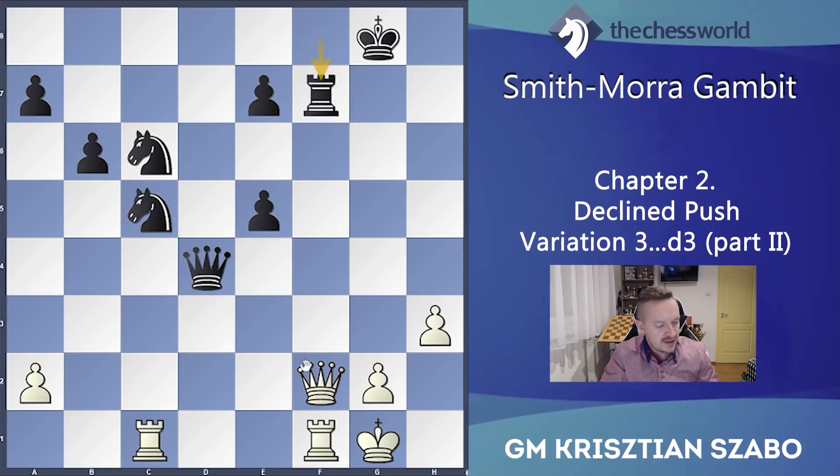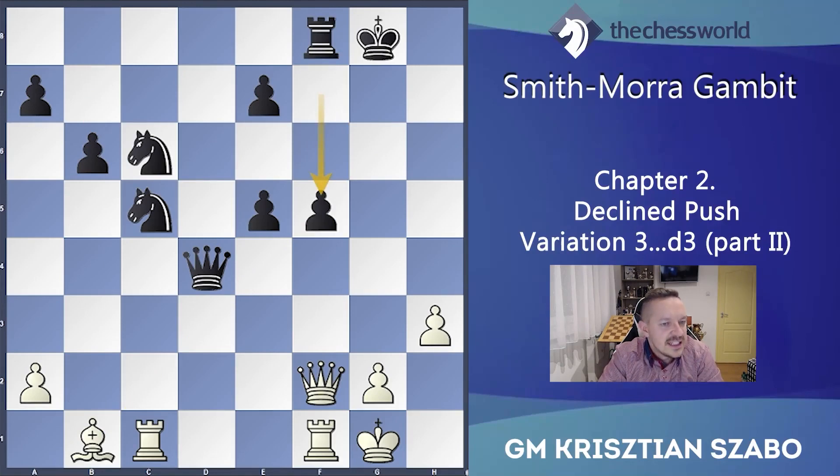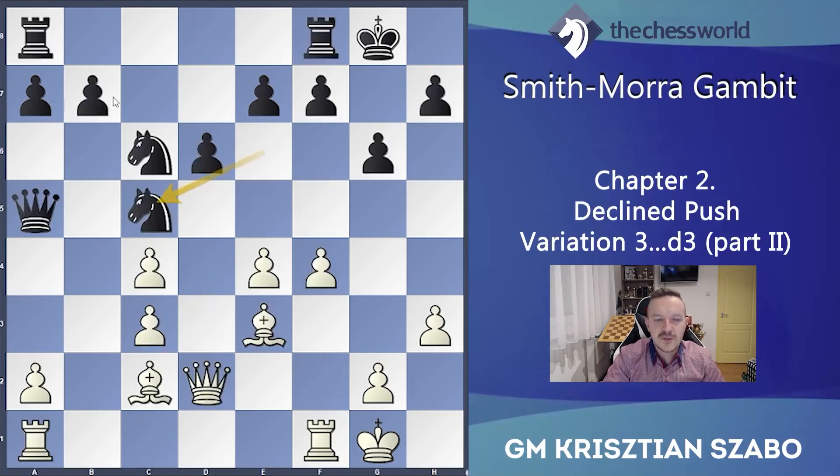Rxf7 and Qf7 is not working because it's pinned — so he just lost a piece. In case of Bb1, black has a great f5 and suddenly he's throwing into the center; his pieces are more active and black's position is more promising. Bxf5 is not working because Rxf5 — it's free. That pin on the d4-g1 diagonal is very unpleasant. So e5 was not working — smart variation but not working. Finally h4, Qa6.